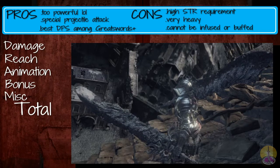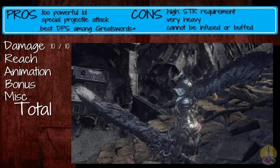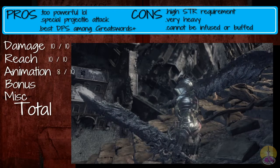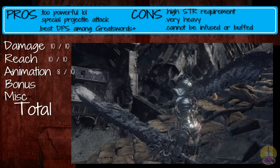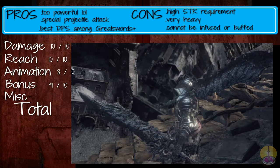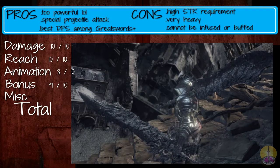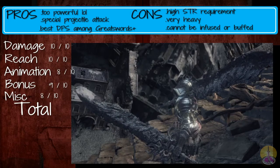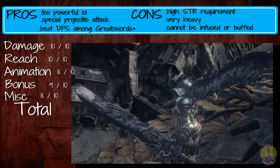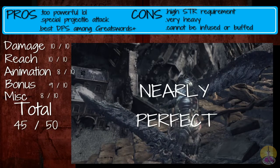Going to give a score for the Ring Knight Paired Greatswords. Damage: 10 out of 10 — we all agree with that. Reach: also 10 out of 10, since it actually has a projectile attack. Animation: 8 out of 10, using almost entirely new animations aside from the single-handed basic attacks. Scaling: 9 out of 10 — exceptionally strong scaling, didn't quite surpass the base damage but plenty enough on its own. Miscellaneous: 8 out of 10 — if you're going to use most greatswords, this is probably the best one, now and until the end of Dark Souls. In total, I give the Ring Knight Paired Greatswords 45 out of 50. It is nearly perfect, and that's after being slightly nerfed.